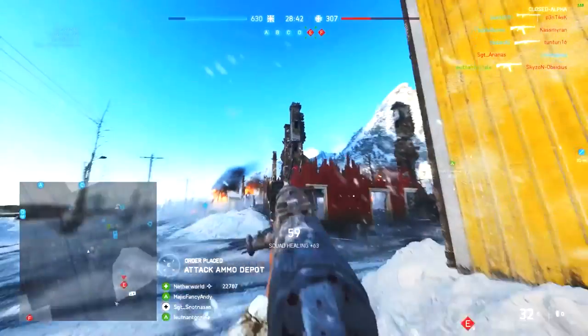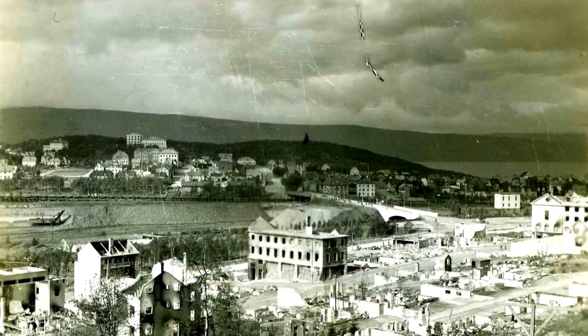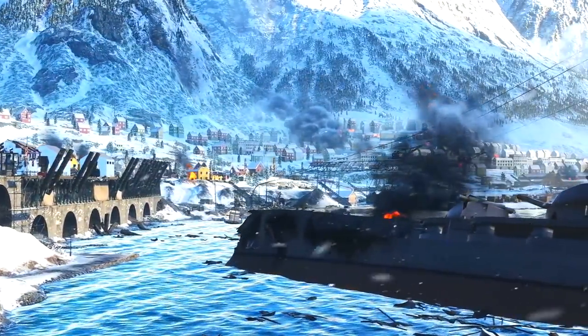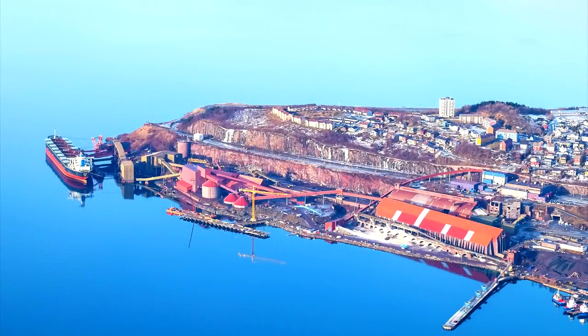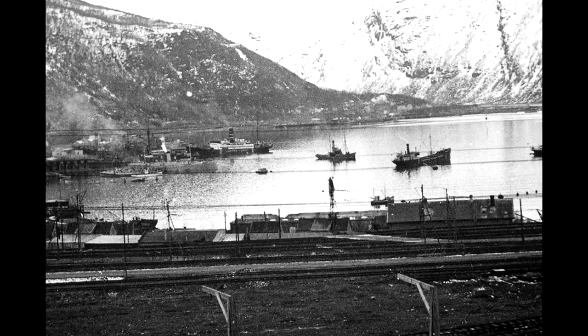A couple of things I managed to spot online that correspond to real life: you have these structures — the remaining portions of buildings — and then everything after it has been completely shelled. The bridge is one of the most recognizable parts. This harbor can be seen in real life in a modern photograph, and of course historically it's a very special map in terms of historical significance.